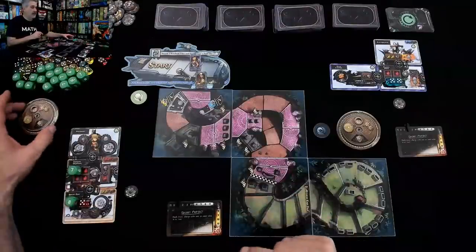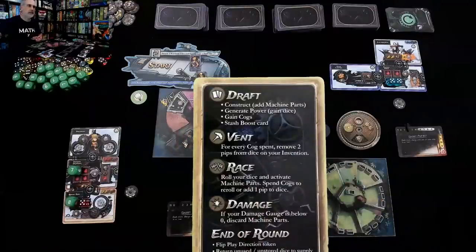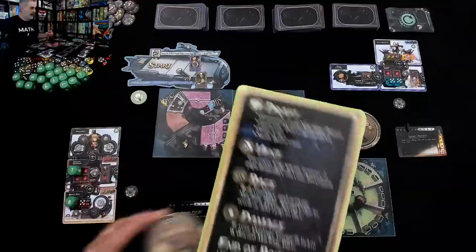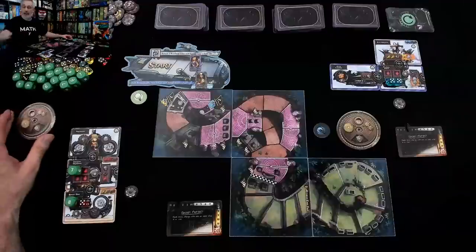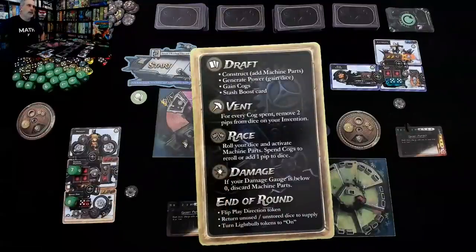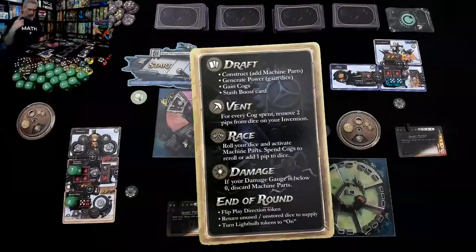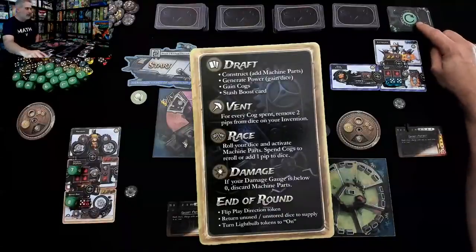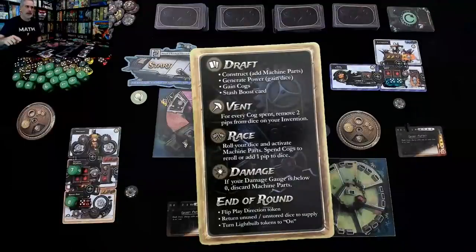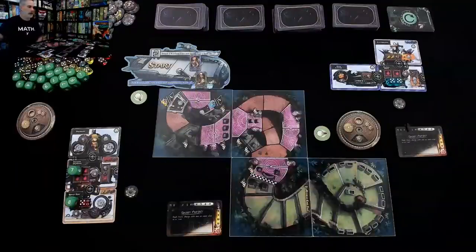If anybody had taken more damage than they had shields, the next step is we take damage — for every damage we have, we lose one piece of our vehicle. Fortunately nobody took any unshielded damage. At the end of the round, in the original game there was a play token that determined player turn order, but now it's resolved by the event deck. We reset our light bulbs so Jen gets hers back, and we start the new round.